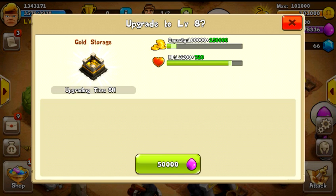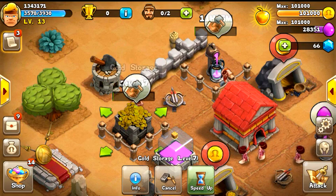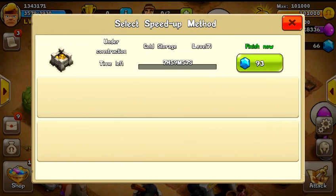The capacity doesn't just double up — it adds on 150,000. That's really good. Upgrade time is only 8 hours, and of course if you want to speed things up and finish it now, it's going to cost you 93 diamonds.